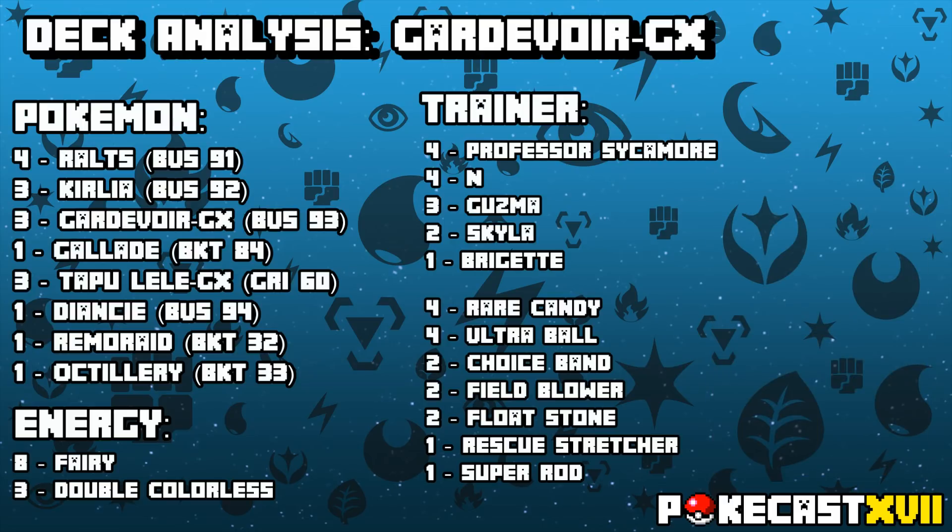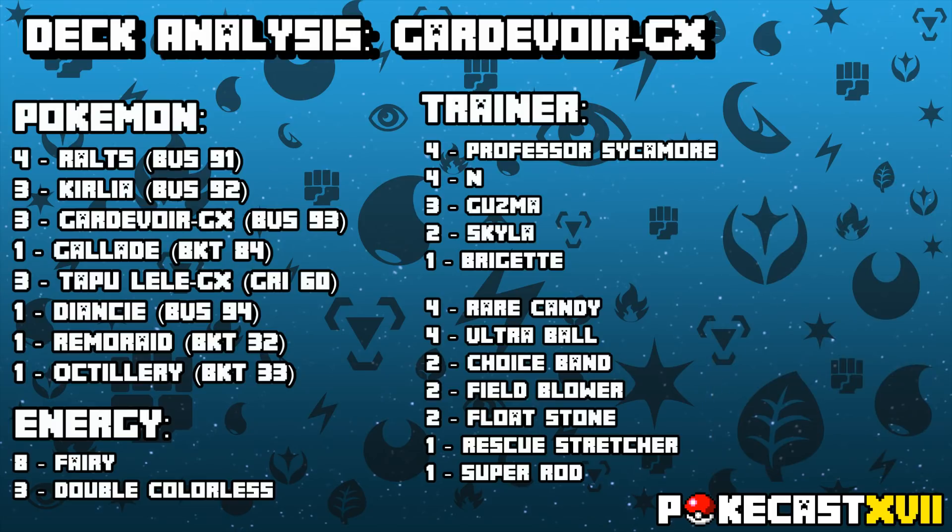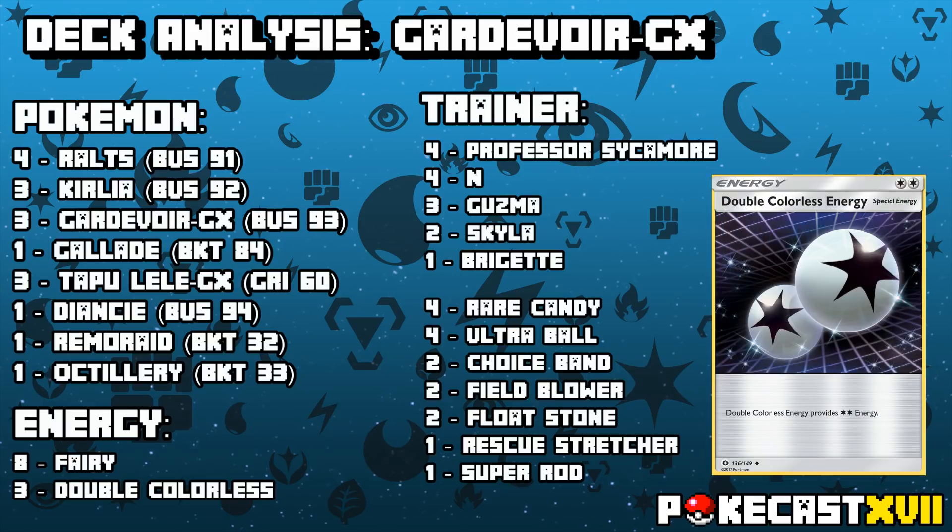You also have the option of a turn 1 Brigette, which again can be searched out through Tapu Lele GX, which is pretty much your ideal turn 1 supporter as it enhances your options of getting out Gardevoir as soon as possible. As for the energy, you do run Double Colorless, since it compensates for 2 energy and helps you rack up that damage with Infinite Force, as well as fueling Sensitive Blade in a single turn. With that, you also have the option of attacking with Tapu Lele GX.